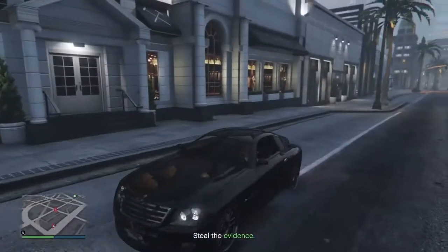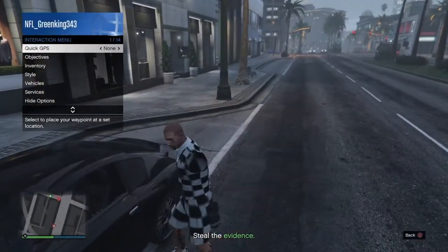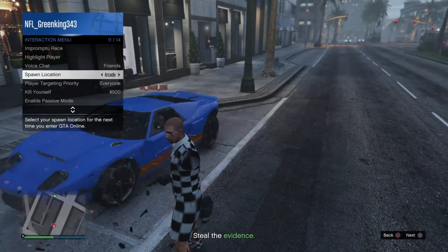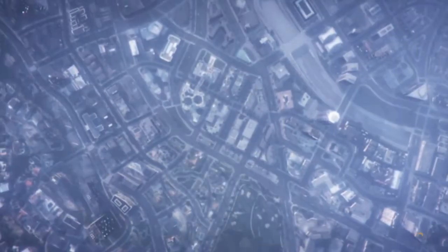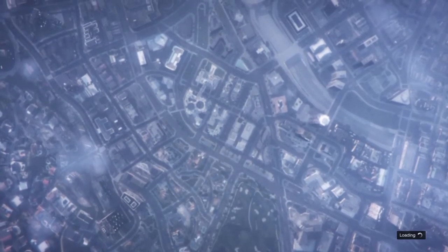Now that we're at the clothes store, go to your interaction menu and set your location to Last Location. Once it's set to Last Location, go to your phone and leave the job from there. As we load into a new session, wait for it to load.